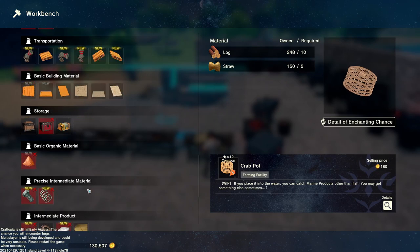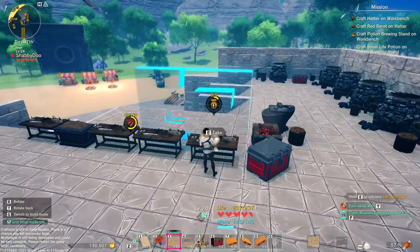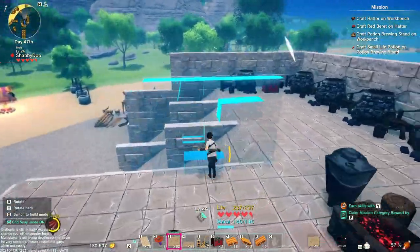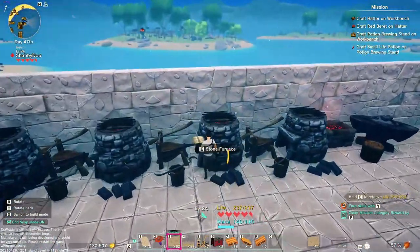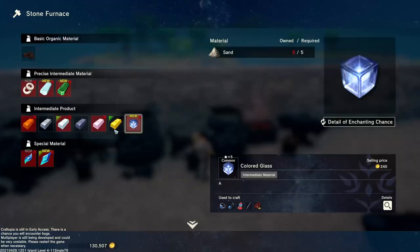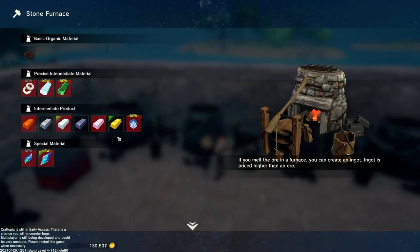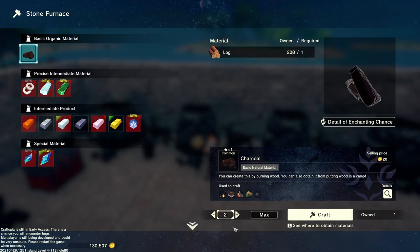Can I make charcoal in these or was it just at the cooking stuff? Yep, I can make charcoal here. These take a bit so I'm gonna spread them out. This is why you have multiple crafting stations — even though I could make a hundred of them at a time, if you want stuff quicker you need to spread it out.